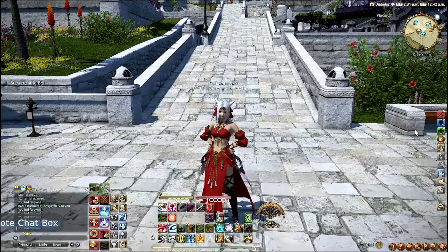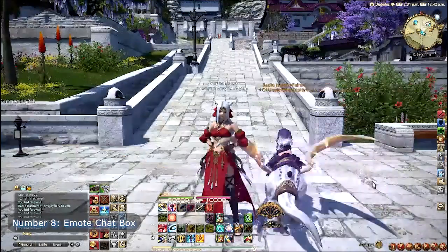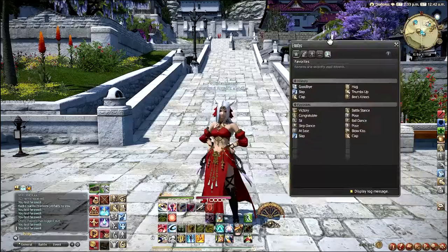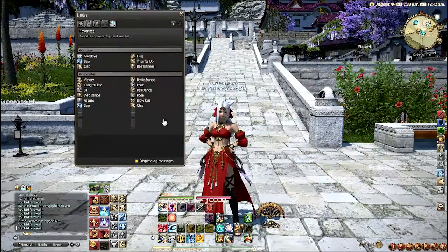And finally, Number 8: Emote Chat Box. If you don't want your chat box filled with all the emotes people are spamming at each other — or that you're spamming at someone else — you can just turn this off right here, and now you don't have to deal with that anymore.